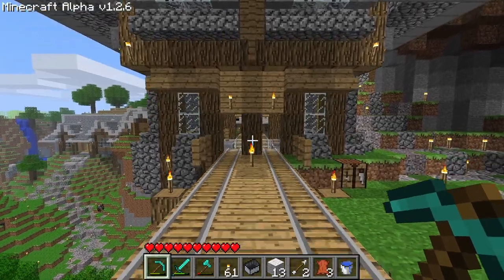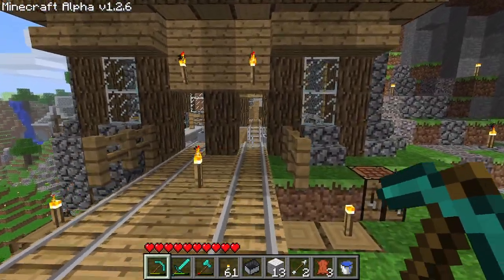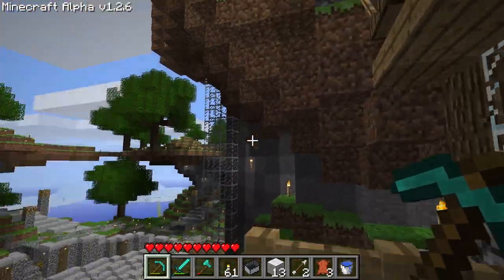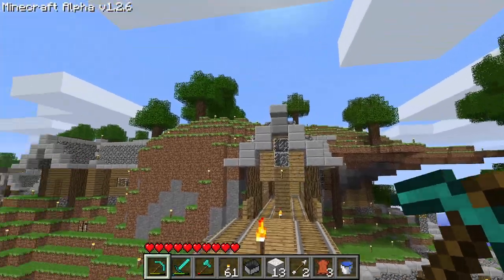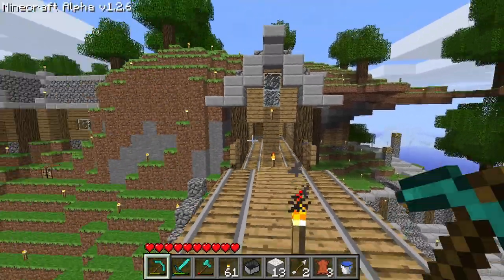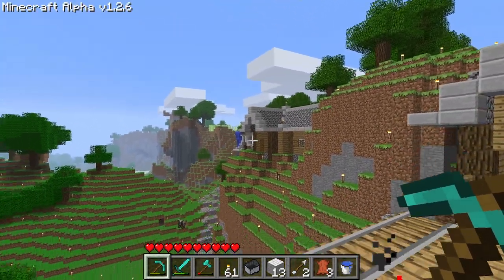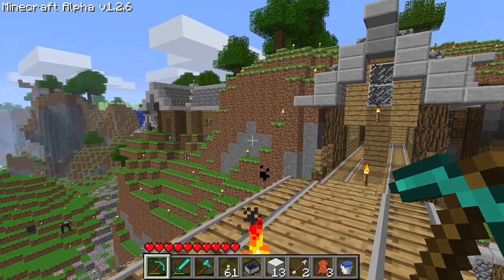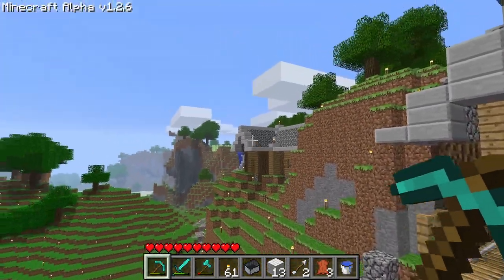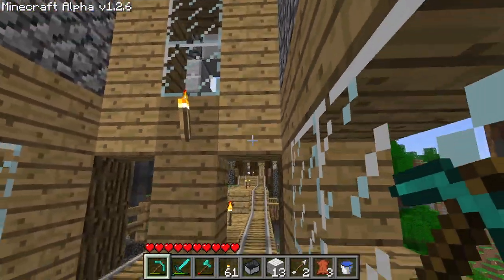Heading in this direction, we can either go right, up, or forwards. We're going to go forward here — we're going to loop around through our base and make our way back up. A few notes about this base: this is actually the second one we've made. The first one wasn't all that much — it's off in that direction, it's a little hill. I might make my way over there in this tour, but if I don't, you should definitely check it out. There's not a whole lot of stuff there, but some points of interest.